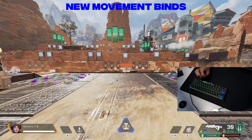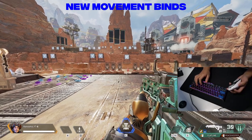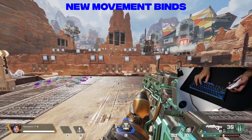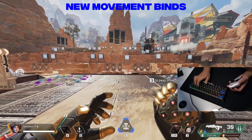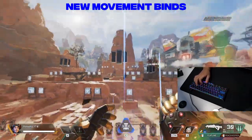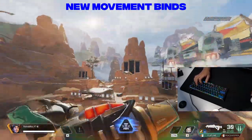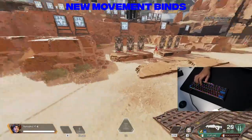Here's an example of all the new keybinds with a hand cam. Primary gun, secondary gun, swap between the two. Holster. Grenade on three. Tactical. Ultimate on C. Now for the technique that we've been talking about — shooting, holster, slide.